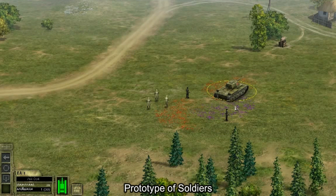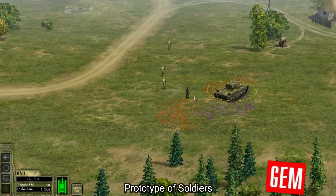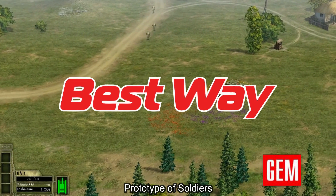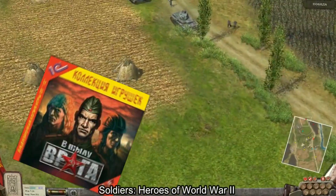The current gameplay footage you're watching is an early prototype of the GEM engine, created by Ukrainian-based developer Best Way, which was founded in 1991. They later released their first video game title named Out Front, or in Russian, Behind Enemy Lines.